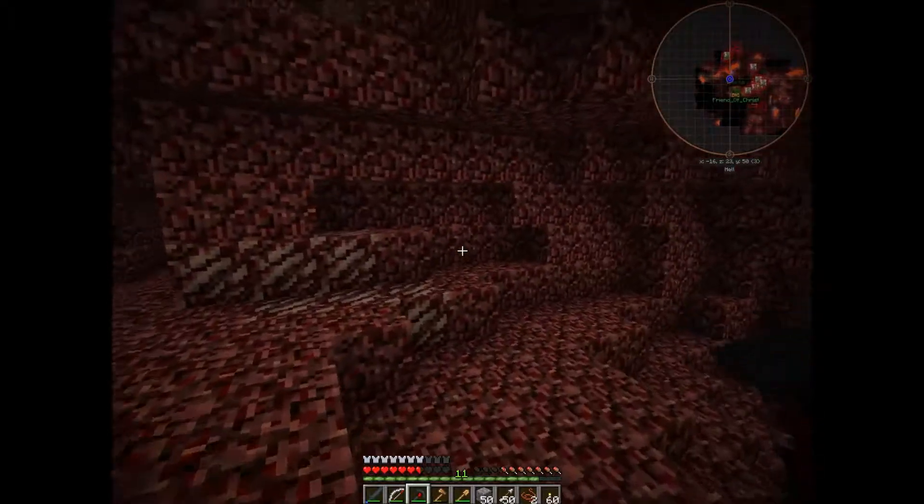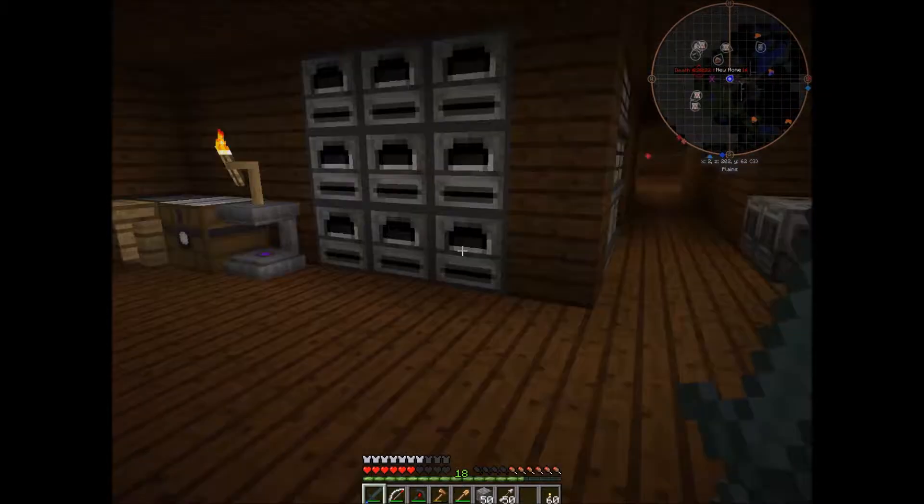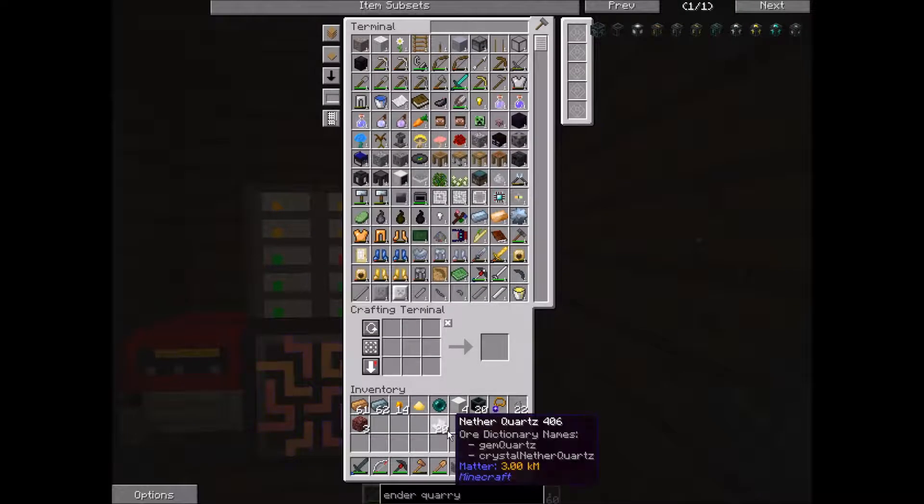I'm having trouble finding — oh, here we go, another quartz. So we only need four blocks of quartz. It's always good to have extra quartz because we can grow these as magical crops one day.